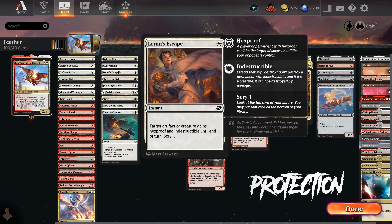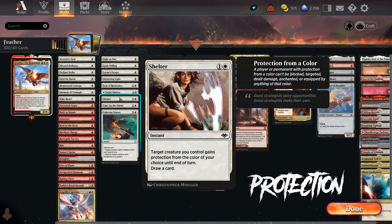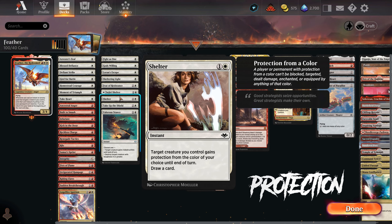Section 2: Protection spells. Protecting Feather from removal is a must-do, so we pack a great amount of spells that give protection from colors, indestructible, hexproof, and so on. Always leaving mana up, always being careful.